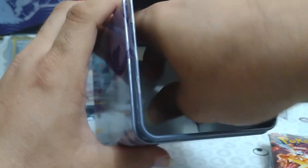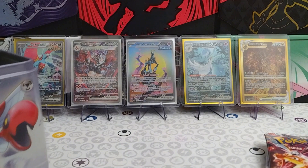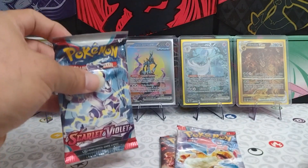Let's see, we've got our sticker sheets here. And we have our two packs of Obsidian Flame and one Scarlet and Violet Base.